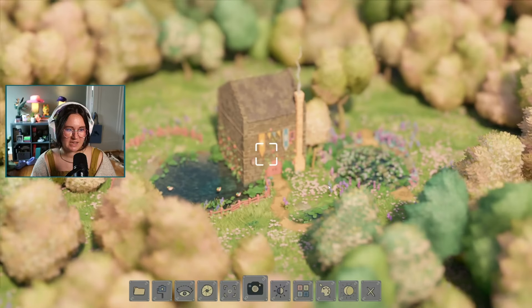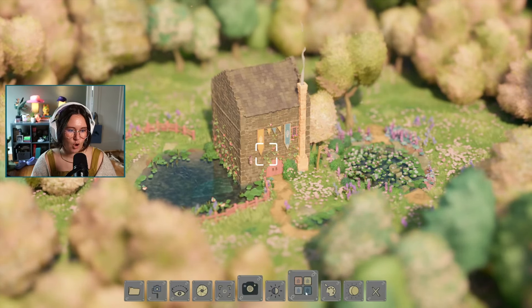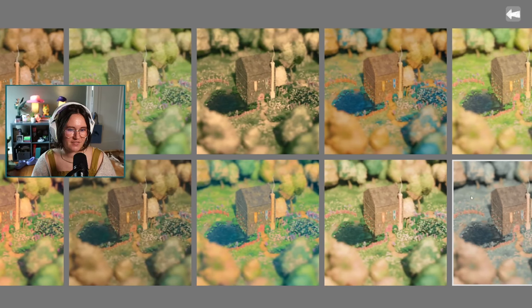You can click the picture button to go into photo mode — and this is new — you can pick different filters for your photos.